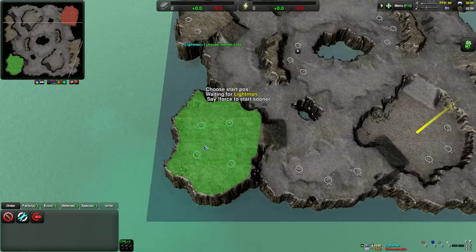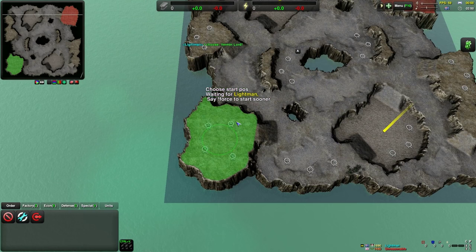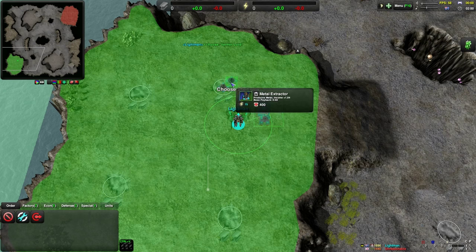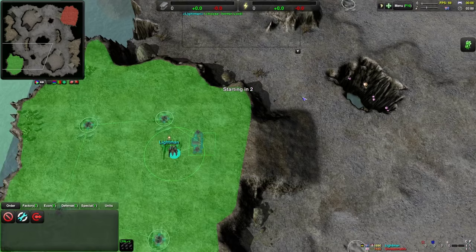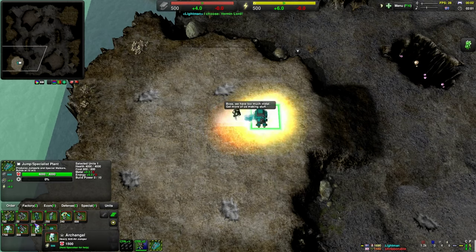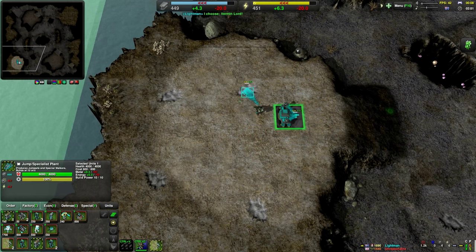So 1v1, myself versus Unreasonable. Let's see what to go as - scroll jump jets, see how that works out. The way the commander's working now is apparently a bit more flexible in terms of upgrades. Too much metal and all that. We'll see what happens - this is the first time I've ever actually used it.